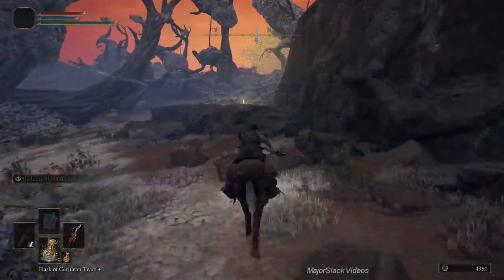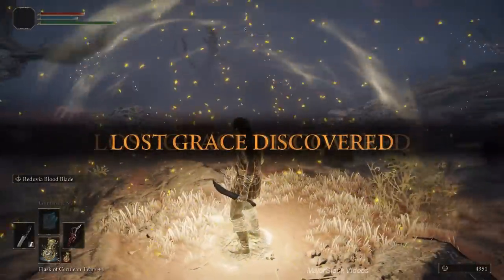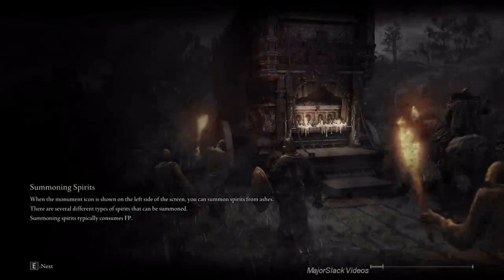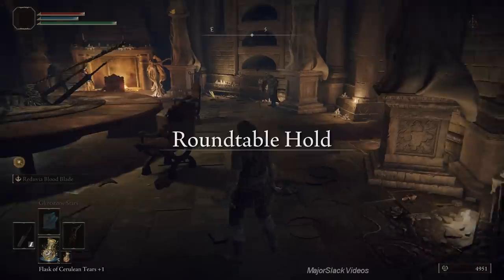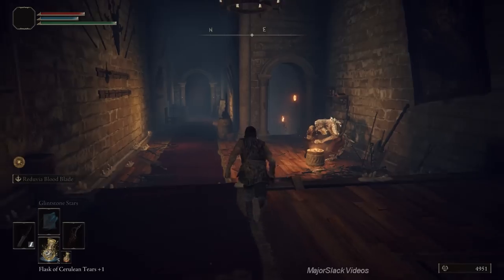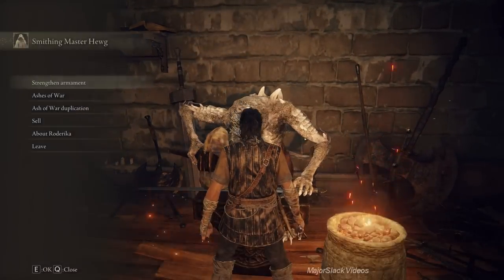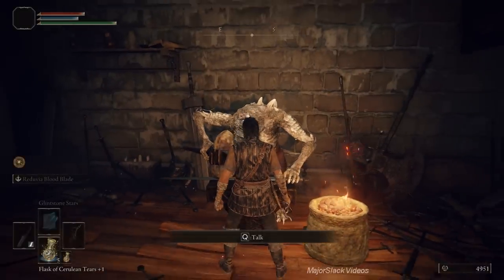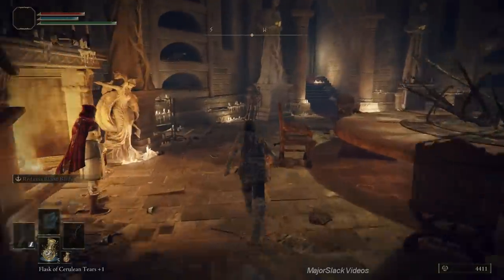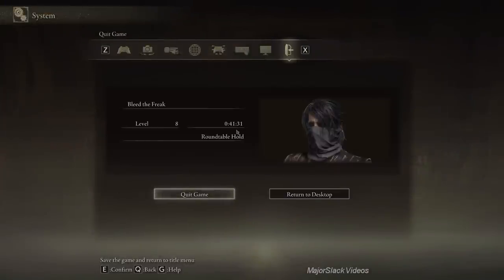Follow me right here up to this site of grace. Let's go back to the Round Table to regroup. We have the Somber Smithing Stone 5, so let's upgrade the Reduvia to plus 5. We already have a mid-game level weapon within 40 minutes — the first 40 minutes of the game and we have a mid-game level weapon already. That's it. Take a bow, Bleed the Freak. 41 minutes.